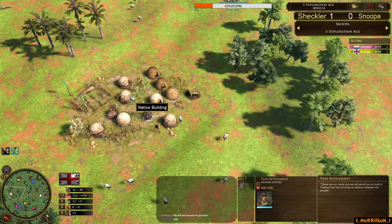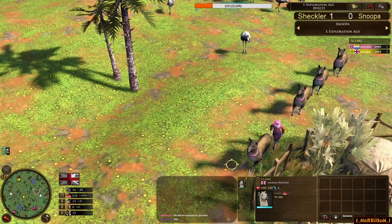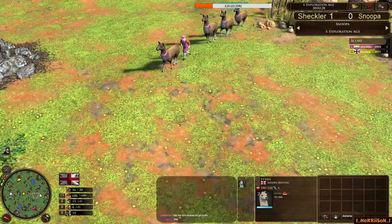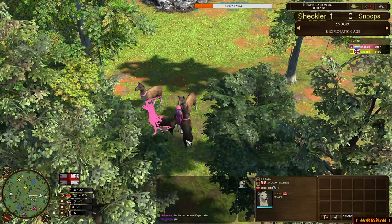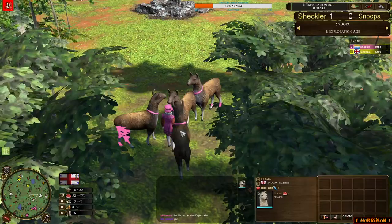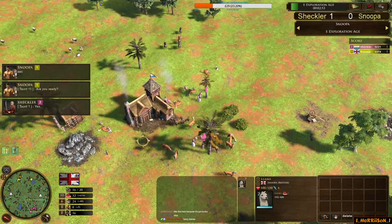This map — most players will know — spawns with no trading post, only two native trading posts. The double 2p spawn, two ponds, each providing two packs of two llamas. Snooper only with two llamas, but Mr Envoy with his fabulous pink coat is escorting four llamas home. The llamas certainly look like they've gone to a hen party with their pink collars — very fancy.